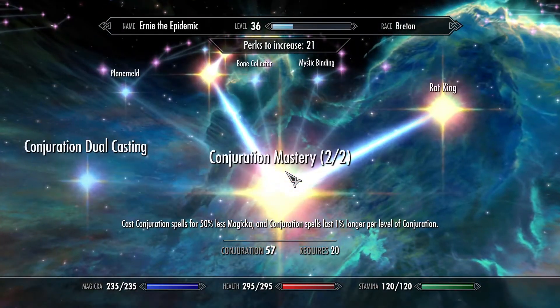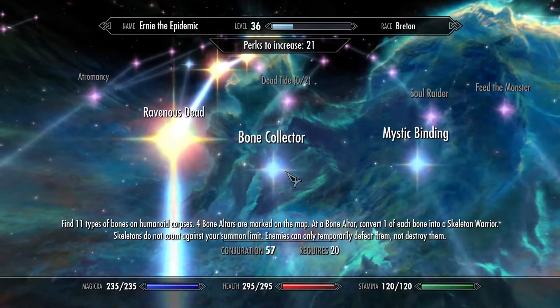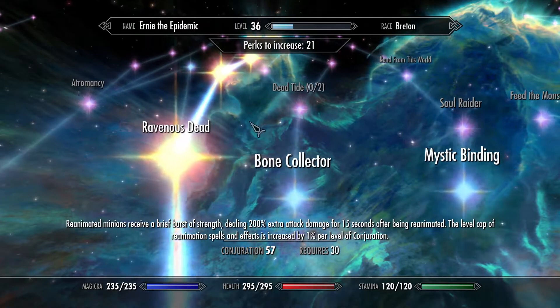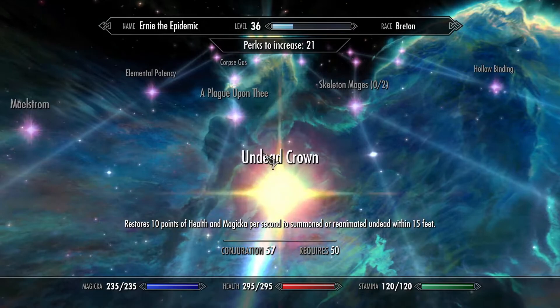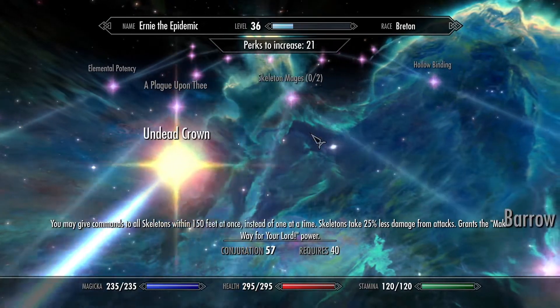And you're going to want to go with conjuration — rat king, bone collector, all those related perks, and ravenous dead, all the corpse rising perks.